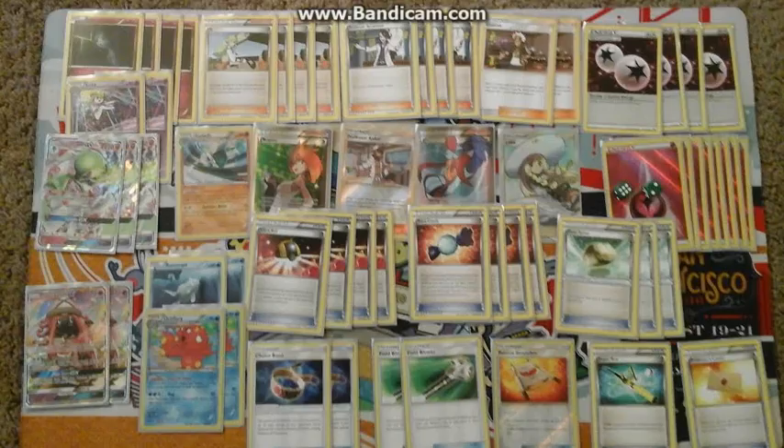Round 1 was against Golisopod. I hadn't really tested that matchup much and I was a bit worried. I dead drew the whole time. At one point she couldn't retreat or do anything, so she was just hitting for 30, and I had to rotate between all four Ralts. I eventually got a Tapu Lele GX through her Garbodor just to have more HP to wall out. I topdeck'd something really good and got two Gardevoir GX in one turn, but it was too late — I still had five prizes to take and she had two.